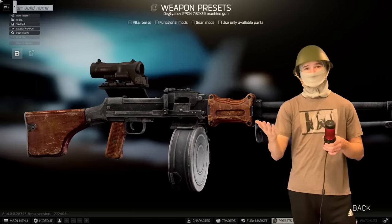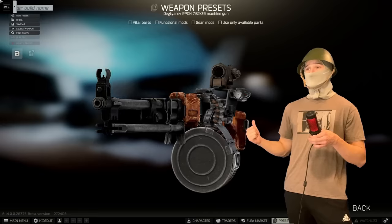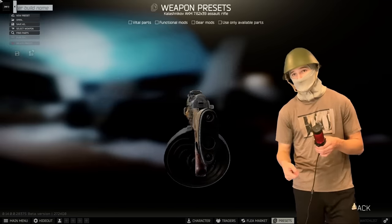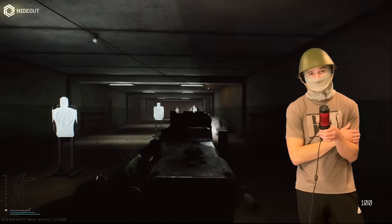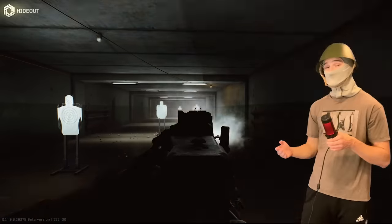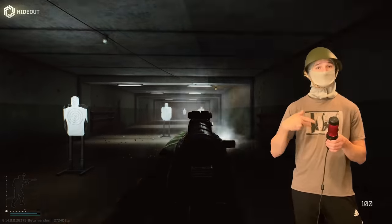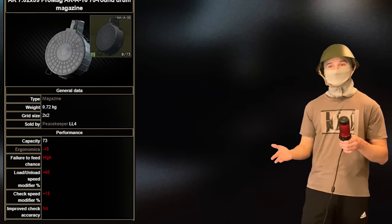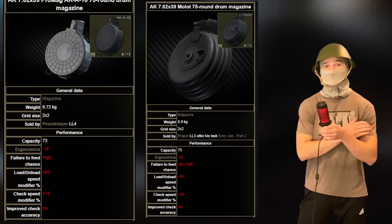I want to address the big question: why would I use the RPD over an AKM or a Mutant with a drum mag? Well, there are a couple of reasons. One: the RPD shoots faster — it shoots at 700 rounds per minute, which is 100 rounds faster than the AKM. The Mutant comes closer at 650 rounds per minute, but it's also locked behind Skier 4 and his quests. The 73-round drum has a high failure-to-feed chance, and the 75-round drum has a very high failure-to-feed chance.